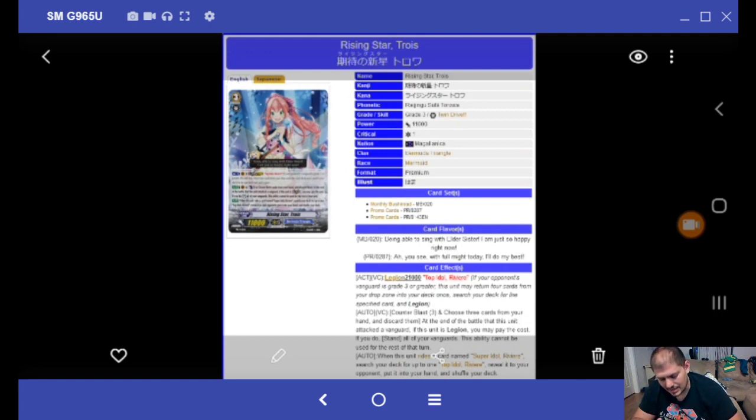There is one more Bermuda Triangle Legion and it's for Riviera — Troas. Its effect is: Counter Blast 3, choose three cards from your hand and discard them. At the end of the battle this unit attacked the Vanguard, if this unit is Legion, you may pay the cost — stand all of your Vanguards. So pretty much, Bermuda Triangle gets a re-stand by pitching three cards. Also, when this unit rides a card named Riviera, search your deck for one Riviera, reveal it, put it to your hand. You can Persona Blast with this effect.